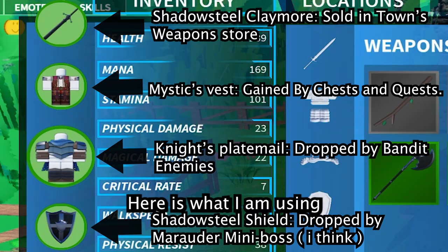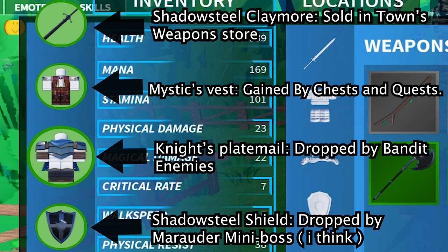Here is what I am using. The Shadowsteel Claymore, which you get from the Weapons Store. The Mystic Vest, which you get from Chests. The Knight's Plate Mail, which you get from killing the Bandit Mob. And the Shield is from the Marauder Mini Boss.